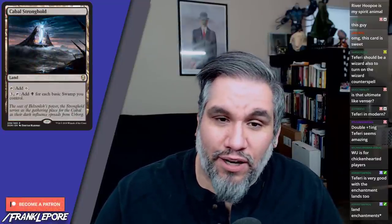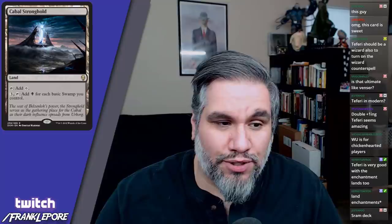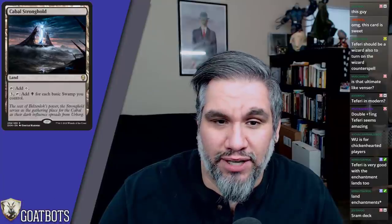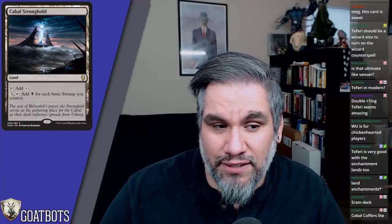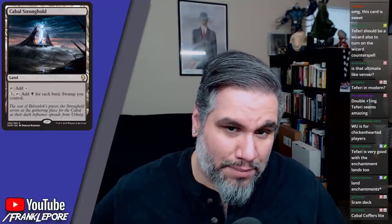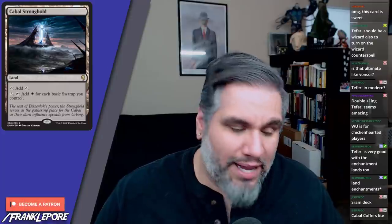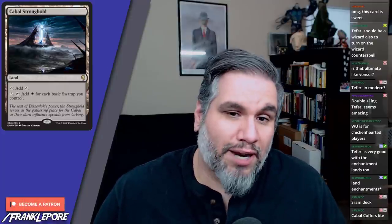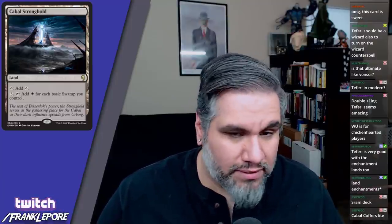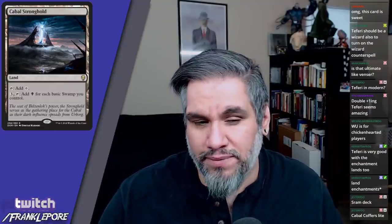Cabal Stronghold — this is your fixed Cabal Coffers. It adds a colorless mana, or tap three and sacrifice to add one black mana for each basic swamp you control. This doesn't really start paying off until you have at least five basic swamps, because at four you tap this and get four mana total. You want to be at six lands where you have five basic swamps and this, then you get two extra mana. It has to be mono black basically — you won't have enough swamps in any other combination. Note that Canyon Slough and Fetid Pools are swamps but they're not basic swamps, so they don't count.